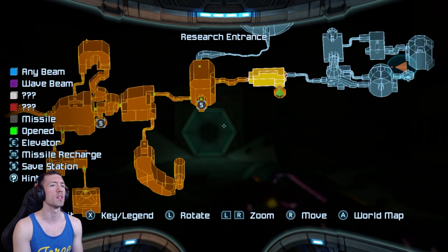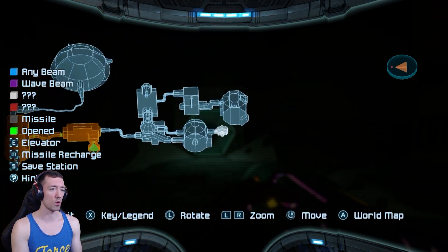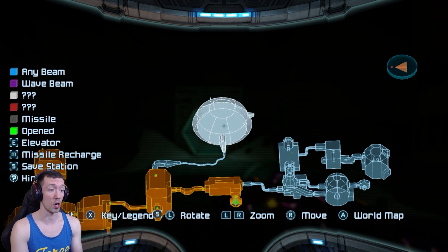There was a mini boss that we faced that was actually a little bit tougher than most of the other mini bosses we've been facing, but we have this area to discover. I'm expecting there to be a main boss in this large domed area, because the last main boss in Chozo Ruins - that giant plant called Flaahgra - was in a giant domed area like that as well. So let's head on back.